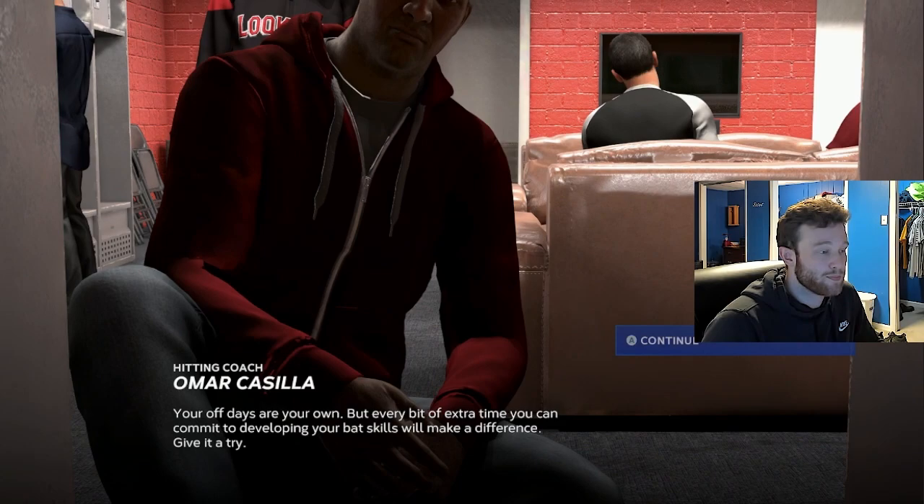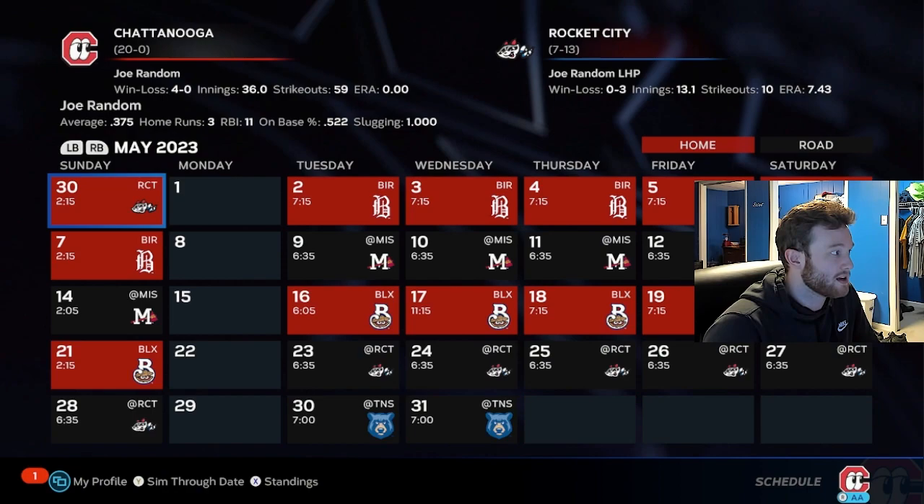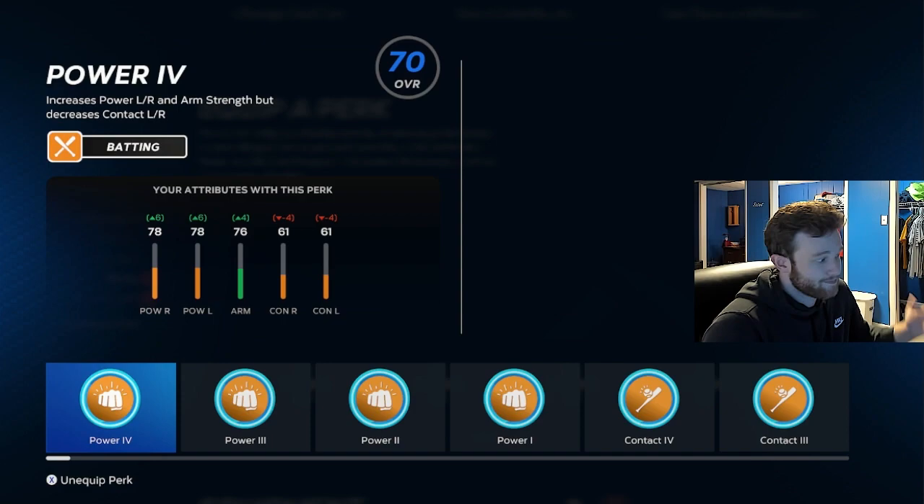Now we're going to hit Sim Season and just sim right through. Skip Griffey and bang — we're hitting .375 with three home runs. It's basically taking that as if we're doing it live in our at-bats. You're literally just sitting here simming and should see some progression. Let me check the overall — we are a 58 overall on the bronze archetype.